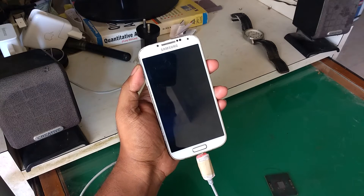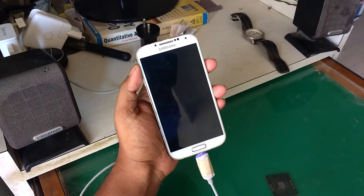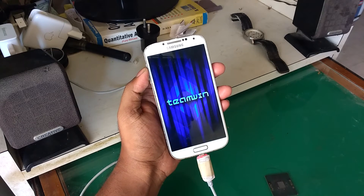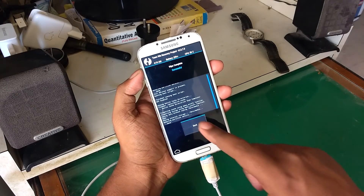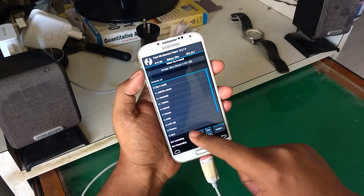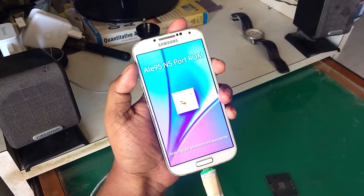Without further ado, let's get started installing the ROM. First, head over to recovery mode - you must be rooted and have a custom touch recovery. Once in recovery mode, make sure you do an Android backup so you can go back if needed. Then head over to Wipe and do a complete wipe. Once done, click the Home button, select Install, navigate to your SD card and to the folder where you saved the ROM file, select it, and swipe to flash.